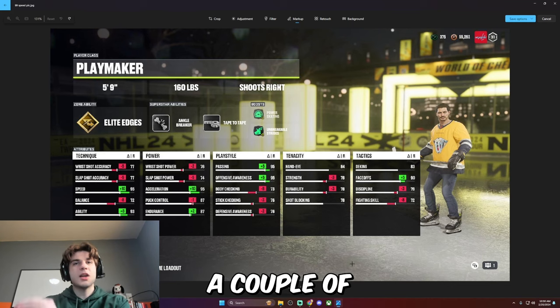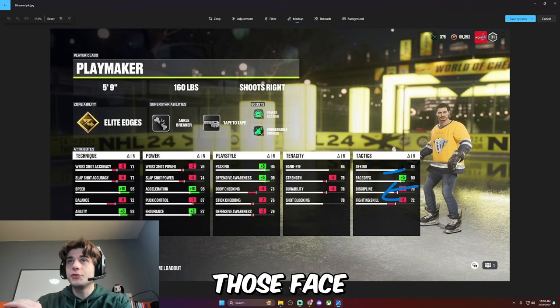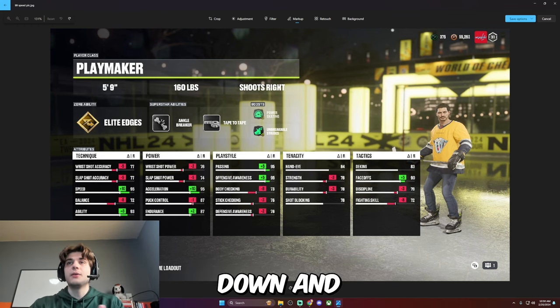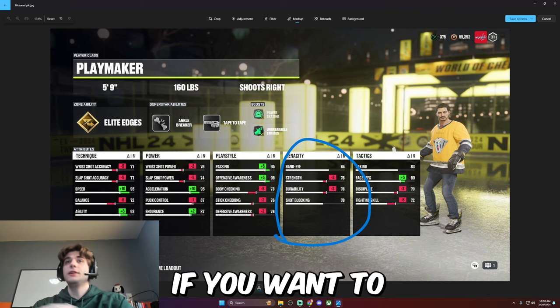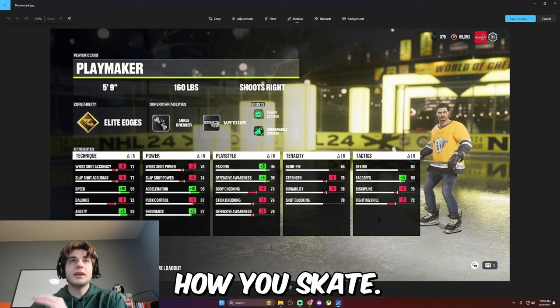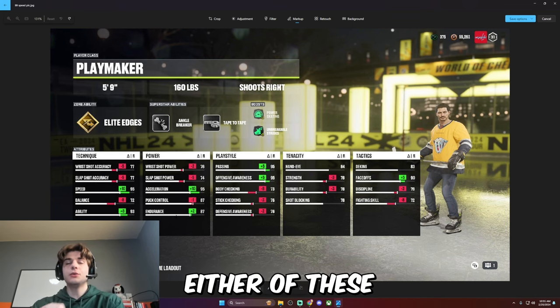A couple of final notes: obviously if you're not playing center you can bring those faceoffs down, or bring deking up. Or if you don't even want to do deking, bring the faceoffs down and discipline up. I also left tenacity completely alone — if you want to change anything in there, it's completely up to you; it doesn't really affect how you skate.